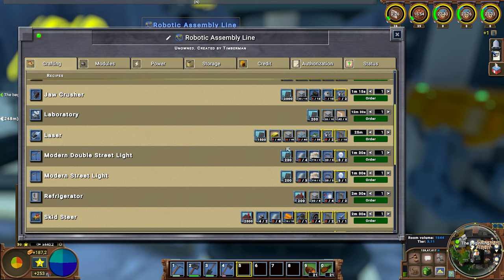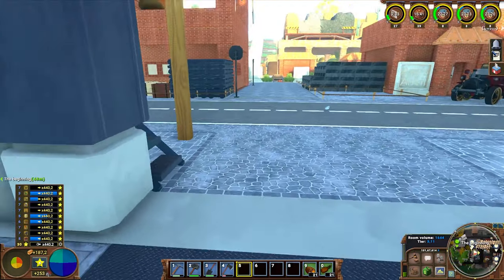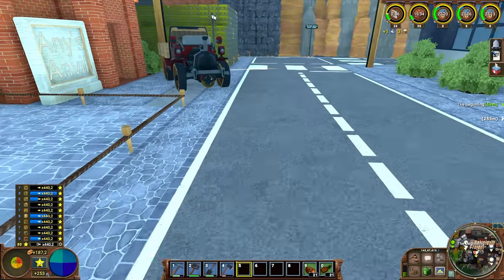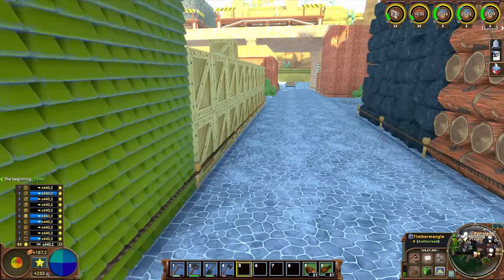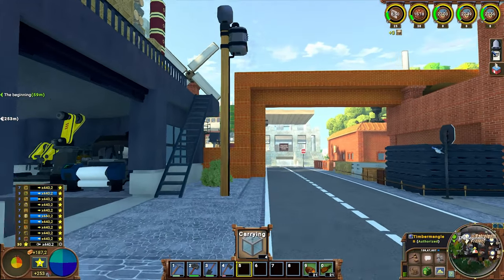We also have a laser. The thing with the laser is it needs framed glass. Framed glass is crafted at the electric machinist table — which is actually not the framed glass I want to use for the building over there; I've been putting in a few parts. Now if I'm not wrong I should have a little bit of framed glass somewhere around here. There we go — not sure how much I've got.